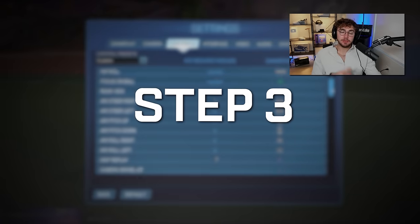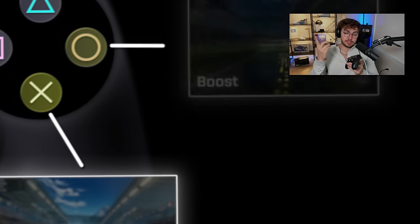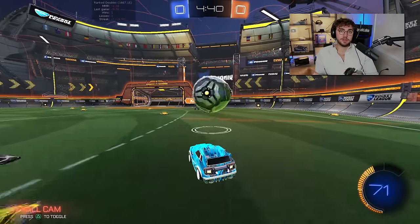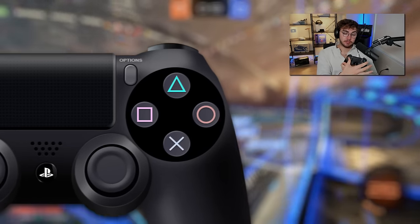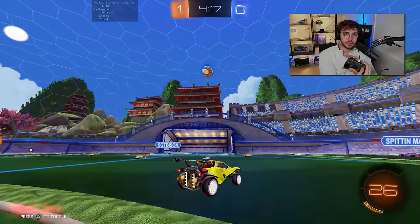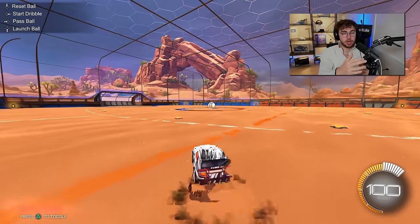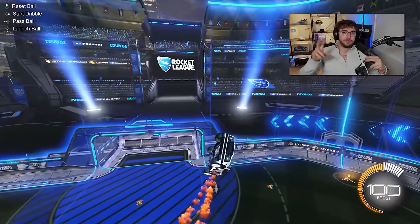On to controller binds — step number three: select the correct controller binds and change from the default, because the default binds are bad and don't even include some controls you need like air roll left or right. First, boost: move your boost away from the face buttons to the back — I recommend a bumper or trigger. Having boost on the back is more optimal because it's a button you want to hold down, dedicating one finger to it. Face buttons are better suited for controls you click on and off, like ball cam and jump.